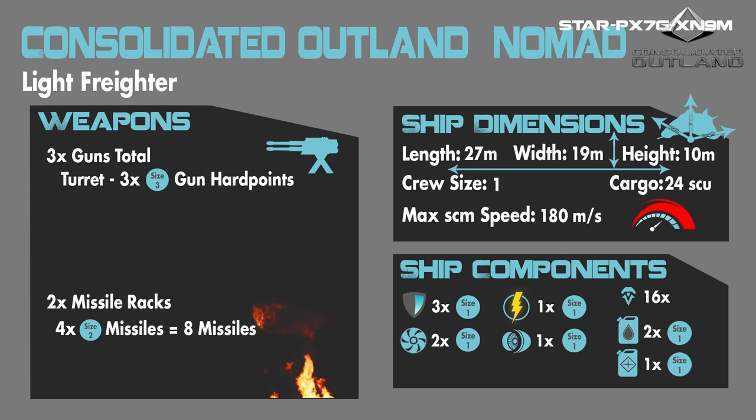The ship has 16 thrusters for thrust and maneuverability, 2 size 1 hydrogen fuel tanks, and 1 size 1 quantum fuel tank, which means fuel is going to be a little bit of a problem when traveling across the system. That's why instead of one of the grade A quantum engines I suggest using the Burst, which will still get you around at a decent rate and leave some fuel in the tank.